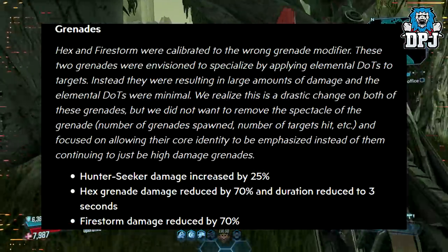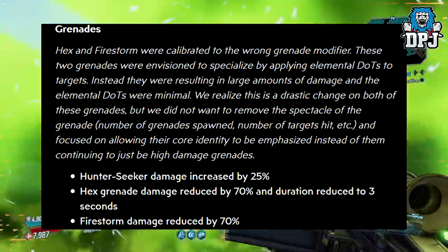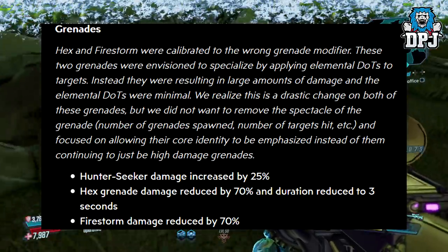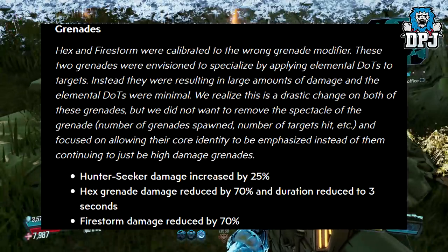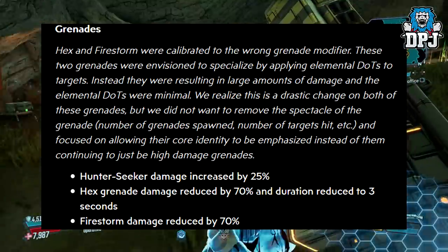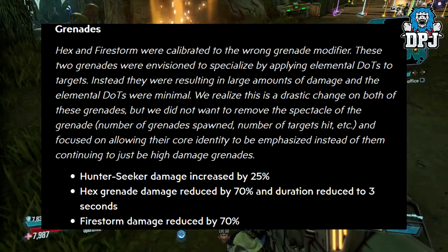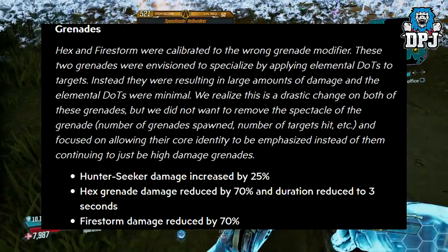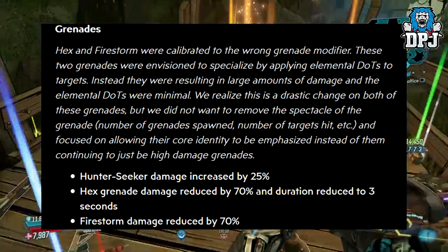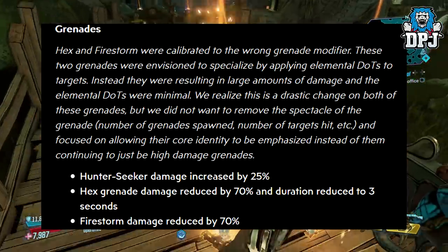Grenades — and I can just feel it, my two favourite grenades are going to be nerfed. The Hex and Firestorm were calibrated to the wrong grenade modifier. These two grenades were envisioned to specialize by applying elemental DoTs to targets, instead they were resulting in large amounts of damage while elemental DoTs were minimal. They didn't want to remove the spectacle but wanted to emphasize their core identity. Hunter-Seeker damage increased by 25%. Hex grenade damage reduced by 70% and duration reduced to 3 seconds. Firestorm damage reduced by 70%.